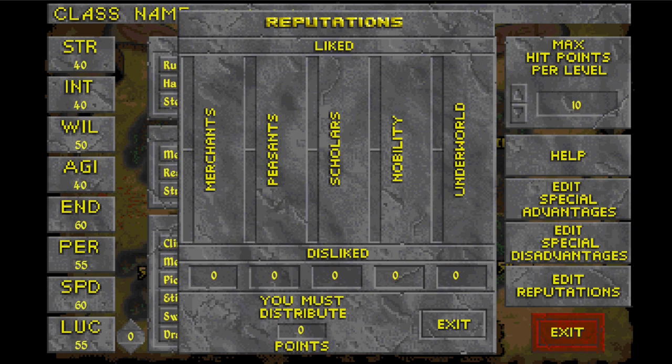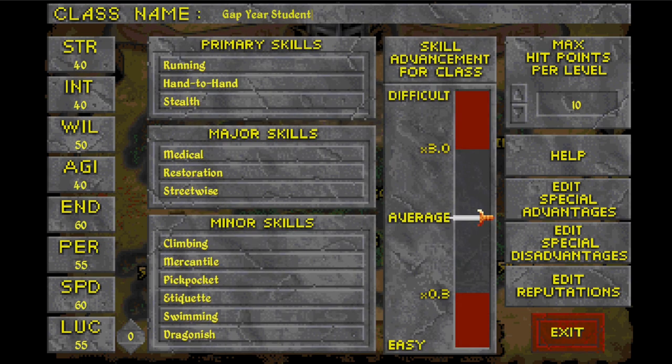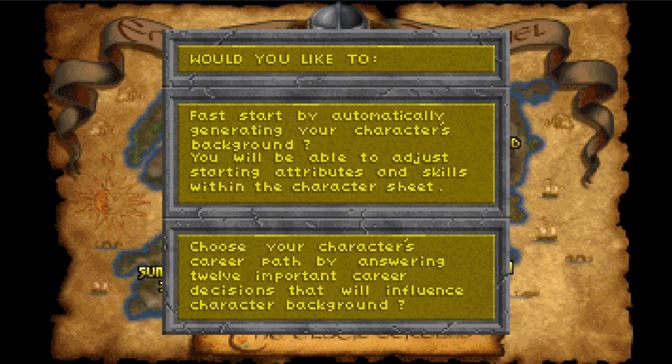For reputations, you must distribute zero points — so if you want better relations with one group like peasants, you have to take minus points with another like scholars. Our gap year student is going to be equal on all — a good balance. Moving on: would you like to fast start by automatically generating your character's background, or choose your character's career path by answering 12 important career decisions? Absolutely — let's do the career questions.